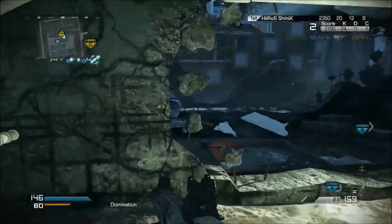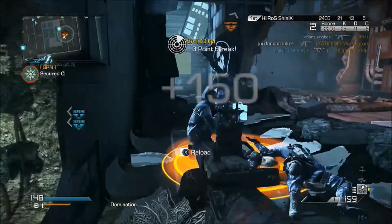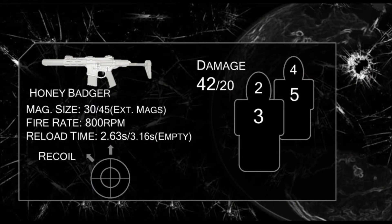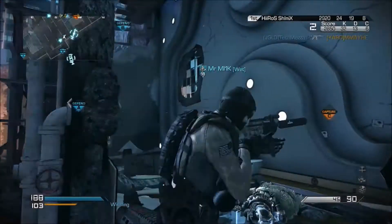That being said, let's move on to some in-game stats. The Honey Badger has a typical average magazine size of 30 rounds per magazine. If you equip the extending mags attachment, this boosts it up by 15 rounds giving it a total of 45. The fire rate is a nice 800 rounds per minute, above average compared to normal assault rifles.